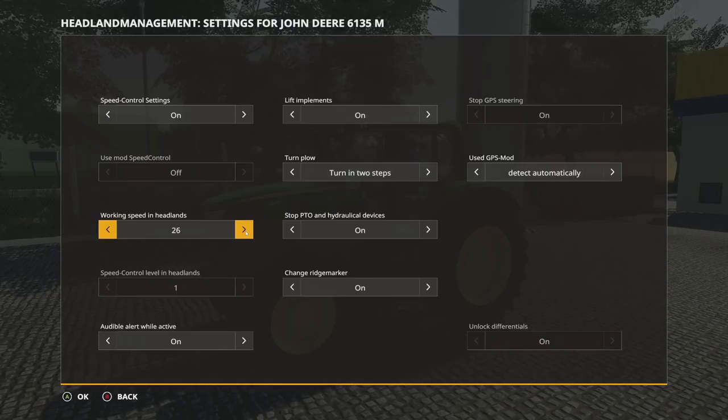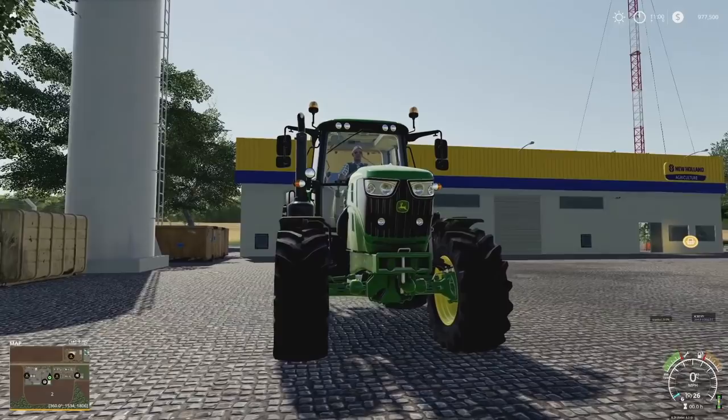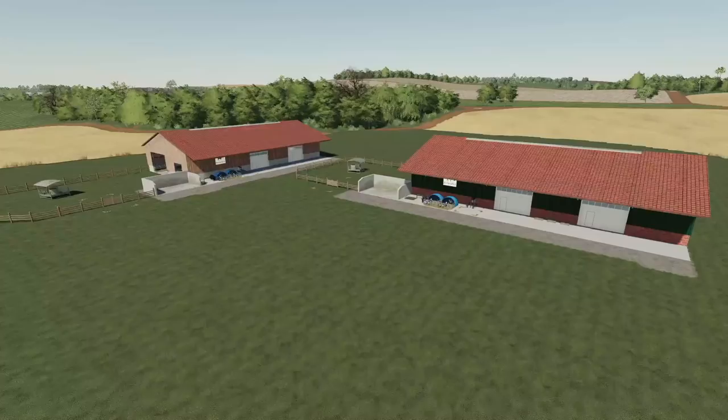Through the speed control settings you can turn it on or off with different working speeds in the headland area — multiple speeds going all the way up to 40, which I assume is kilometers per hour. You can also set an audible alert, lift the implements, turn your plow, stop the PTO and hydraulics, change your ridge marker, and stop GPS steering. They also have some ideas for later versions, like adjustable work steps and selectable time intervals between individual working steps — really cool. Their GitHub link is in the description on the online mod hub under headland management.